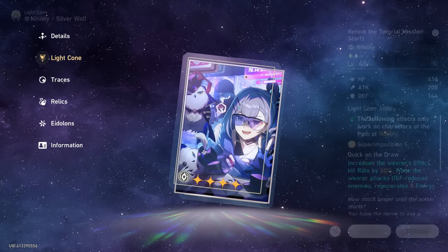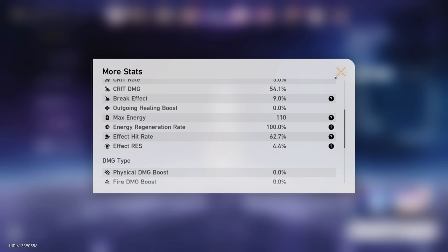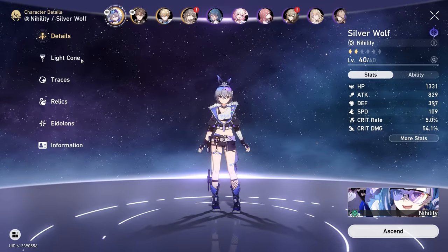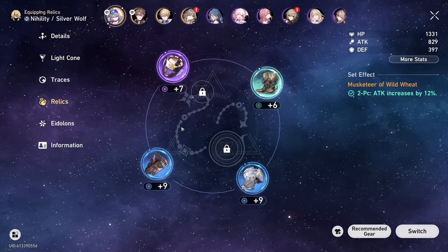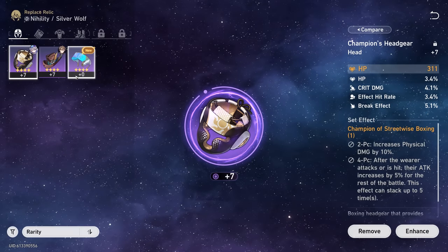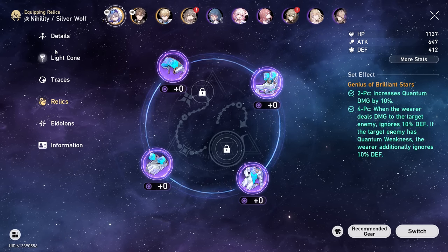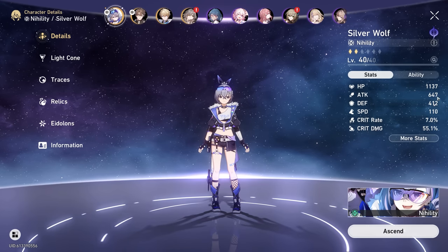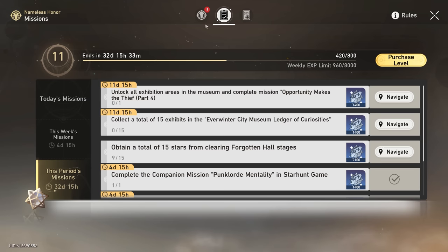Giving us an extra 40% effect hit rate is huge. What are we looking at now? 62%? Pretty decent — not too shabby. Also from that, we got a couple relics. My relics right now aren't all that good, but apparently we got a couple quantum ones. Now we have a four-piece quantum set — we'll level that up in the future. Also from that, we're going to complete the sealed sucker and get a battle pass reward. Vicky giving us another Star Rail pass.